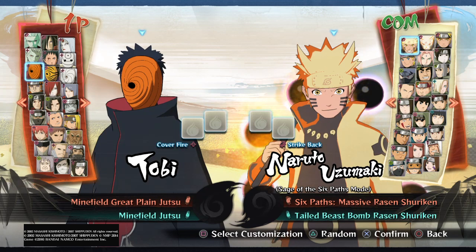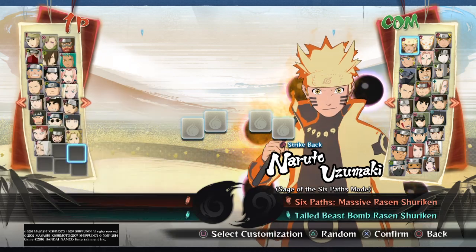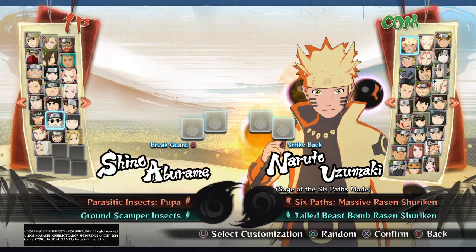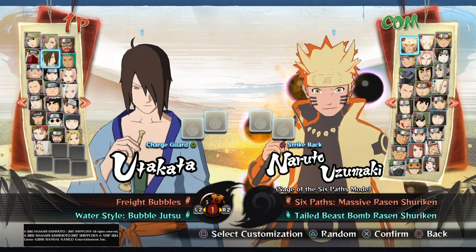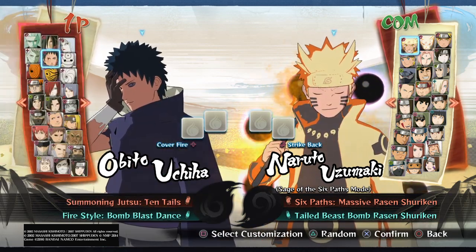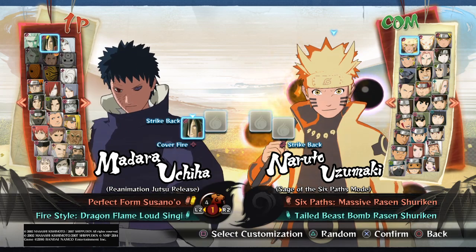I also need to do the rest of the Jinchurukis, and I know people are requesting ranged characters like Deidara — whatever you want to call him — and Shino. I really don't understand how I would make a guide for these characters because they're pretty much just stay back and press square. Maybe I'll try it as a joke and if I like it I'll upload it. So, we're just going to jump into Obito Uchiha.